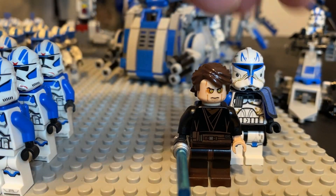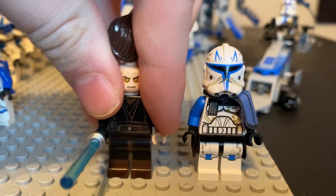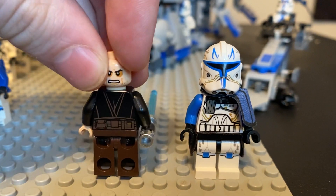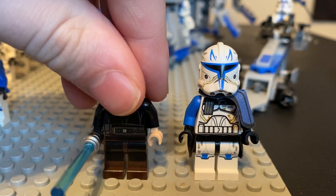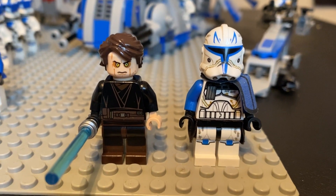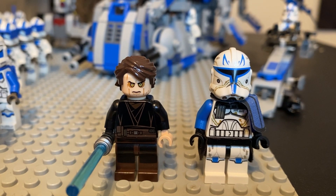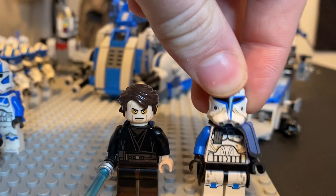Of course I got Anakin and P2 Rex right here — two nice figures. This is Sith Face Anakin; it's not the one from the Duel on Mustafar, it's a different one. I can't remember which set it came from — I think it was one of his Jedi Starfighters. I got him for about 15-20 bucks at my local Bricks and Minifigs, and I got P2 Rex from Facebook Marketplace.